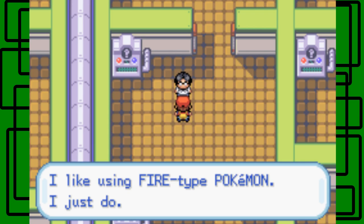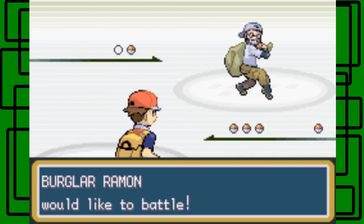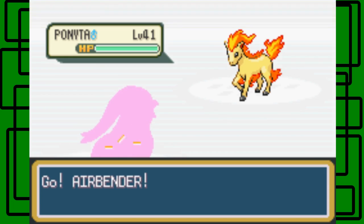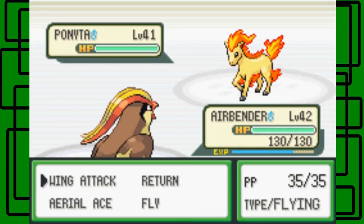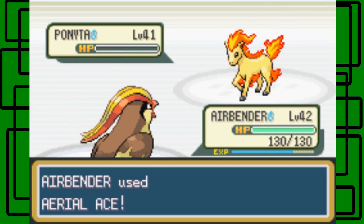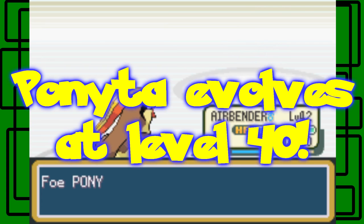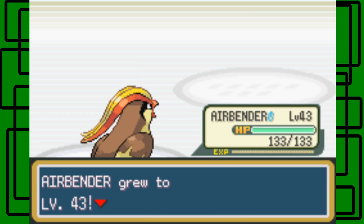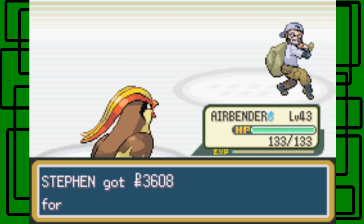I love using Fire Pokemon, I just do. Let's take you on, Burglar Roman. He sent out Ponyta — it's level 41. I think Ponyta evolves at level 40 or 42. You may have just chosen your Ponyta not to evolve into Rapidash. Airbender hits level 43 — awesome. Too hot to handle. Thanks for the $36.08.